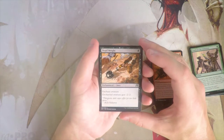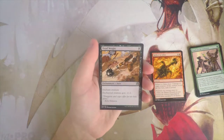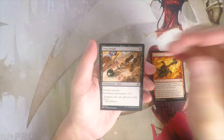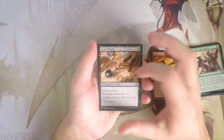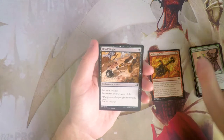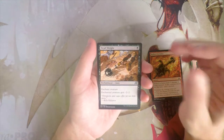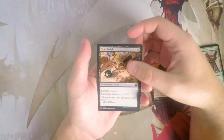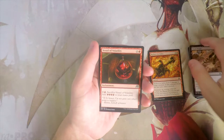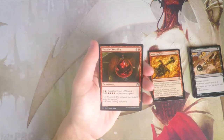Dead Weight — one black, enchant creature. The creature gets minus two minus two. We see this in Guilds of Ravnica Standard right now — it's a fantastic card, especially against early game threats. I really like this card, but again not more than Reduced to Ashes. It's just not quite as powerful, and it goes to the graveyard if the creature dies. In a set like this you really want to exile things as much as possible.